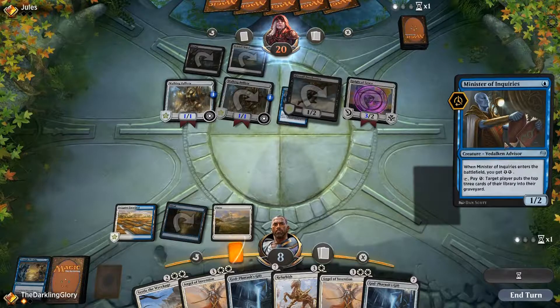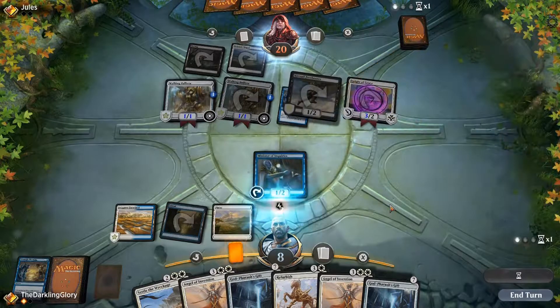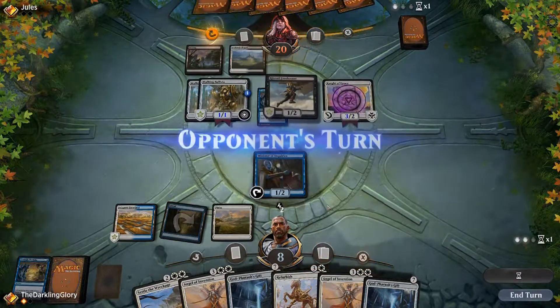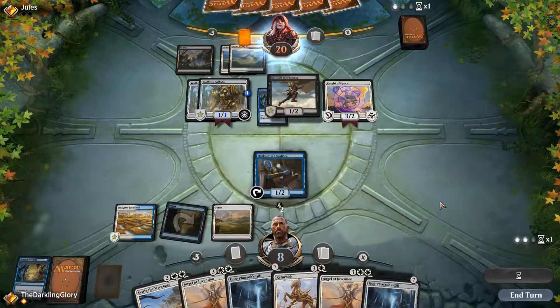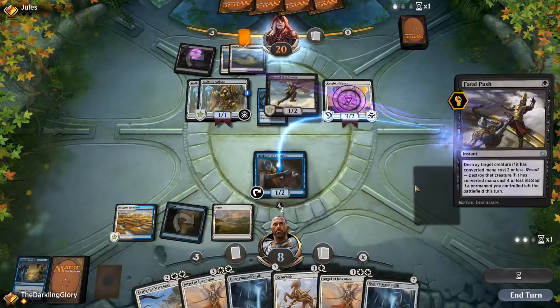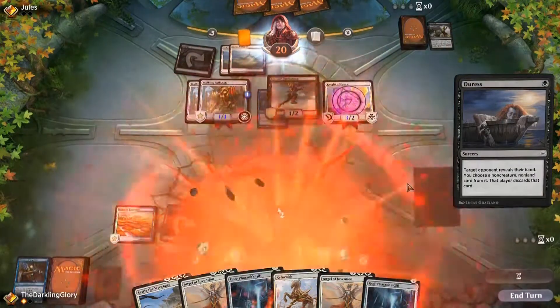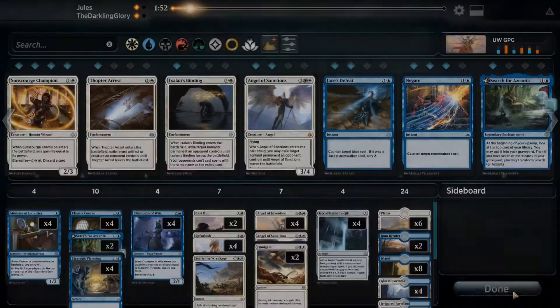This was the worst of our enablers but it's still something. Still technically in it but we would need like the perfect mill into drawing land. We shall see. We take four, five, six — we're dead on board. I don't think that changes anything. We got mana screwed and died.